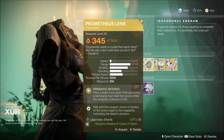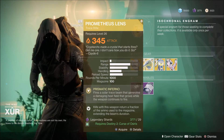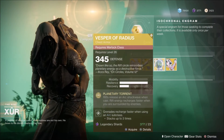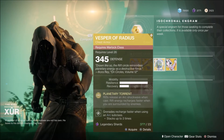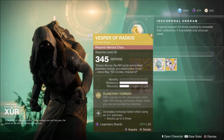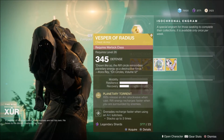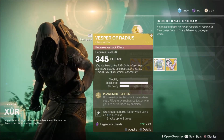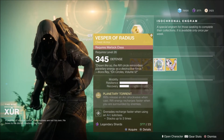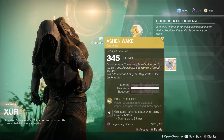Next up we have the Vesper of Radius, an Exotic Chestpiece for Warlock — again 23 legendary shards. The intrinsic perk is Planetary Torrent: rifts release an Arc Shockwave when cast, and rift energy recharges faster when surrounded by enemies. Honestly, there are superior options out there. I'd probably say give this a miss, but at this point I expect everyone to be swimming in legendary shards. Pick it up for the collection, but it's not something you're probably ever going to use — there are simply better options.